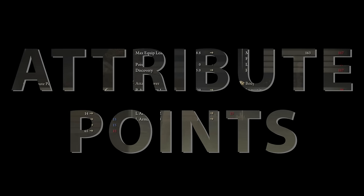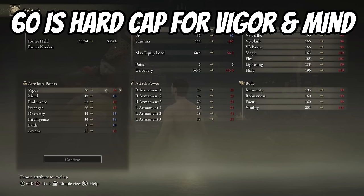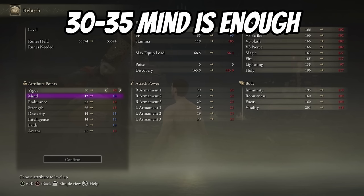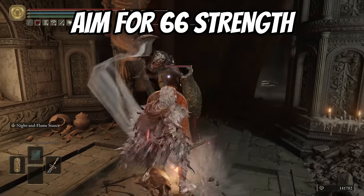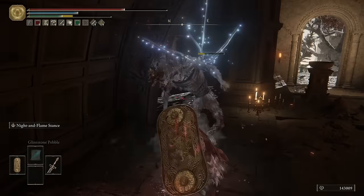Now let's get onto attribute points. When you're late game with lots of points to spare, 60 is the hard cap for both Vigor and Mind — every point after 60 drops off significantly. Getting Vigor to 50 is more recommended since 50 is the soft cap, and realistically you don't need Mind over 30 or 35. Endurance is the most flexible stat — level it to suit your build, making sure you can wield your armor and weapon without going into heavy load. For other stats, if you're two-handing a strength weapon, get Strength to 66 — when you two-hand it, you add a virtual 50%, bringing you to the effective maximum of 99.